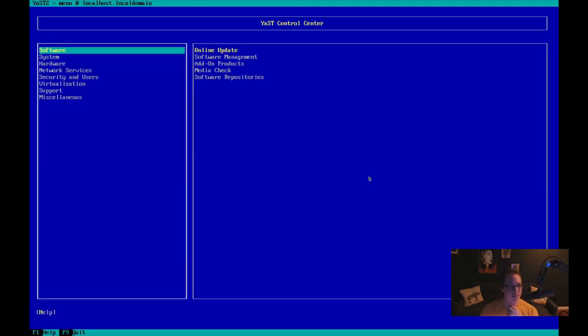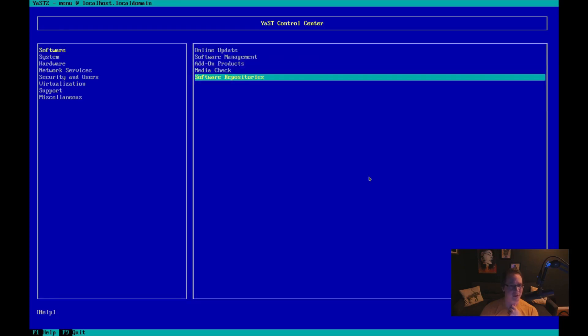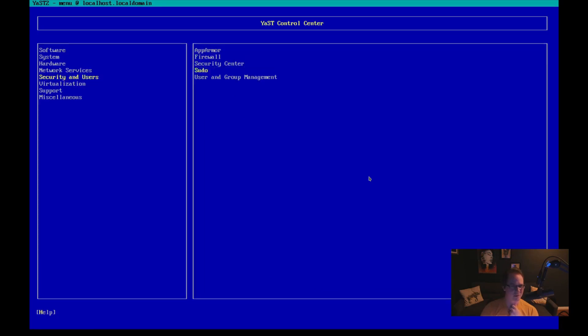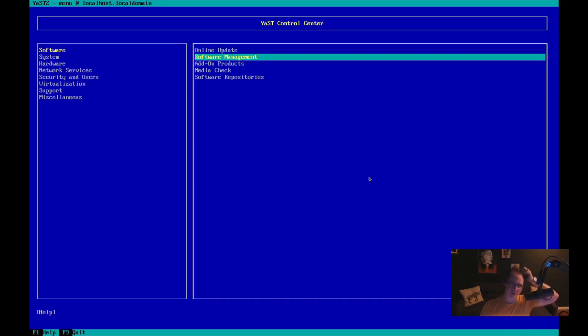Okay, so first thing that I'm going to want to do - let's check out YaST. I assume that's just like sudo yast. So I don't need to update - software management, is that where I go? Software management. I don't know what those are. That's how you add repositories. Oh, so you can configure the firewall, AppArmor, like who is in the sudo group. There's a lot of options here. Okay, we're just going to do software management.